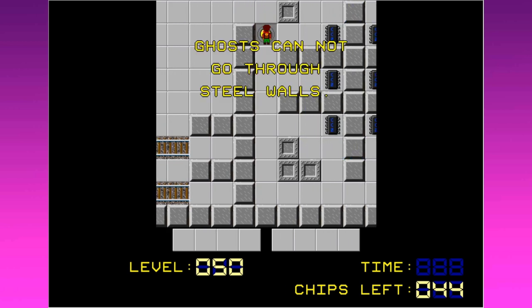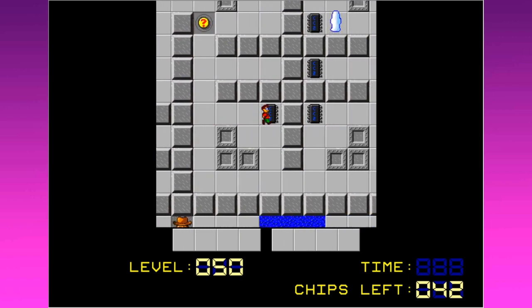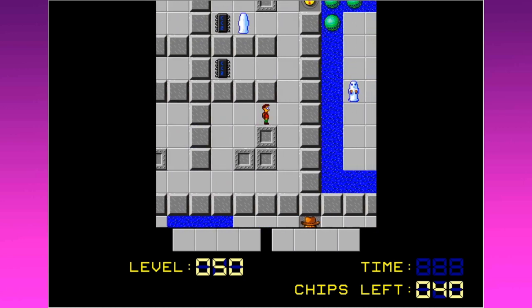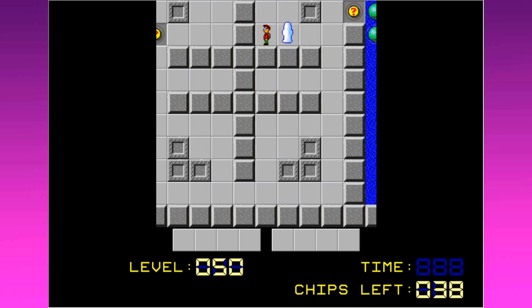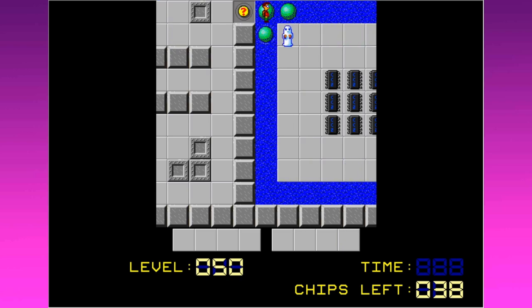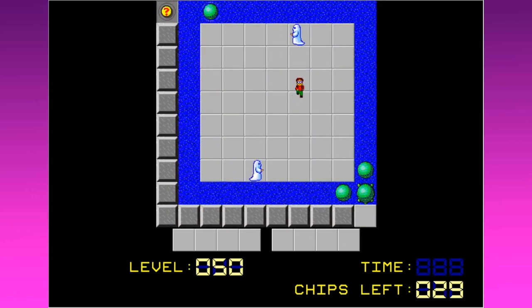Ghosts cannot go through steel walls, but they can go through other kinds of walls. Definitely remembering my Pokemon now — ghosts being weak to steel type. Yes, I think that's a thing indeed. So let's avoid the ghosty ghost. Ghosts will not cross water either. They're also weak to water types — Pokemon very much coming into play here. So what is going on with this pop and roll down here? Ghosts will not cross custom walls or floors. Ghosts are terrified of interior decoration.